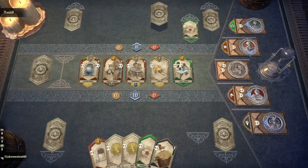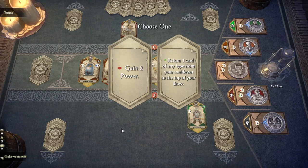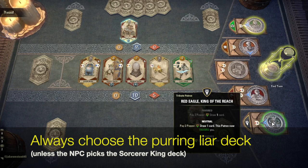I could go into what an NPC will do in every scenario, but you don't need that to win. And if you keep playing, you'll notice the patterns on your own. I am, however, going to give you a nearly foolproof strategy for victory, and it centers around one key patron deck.